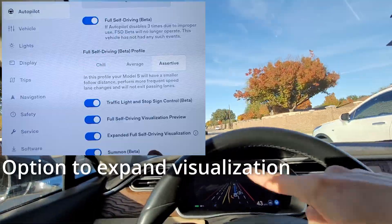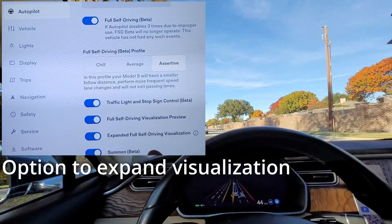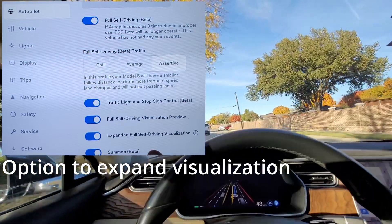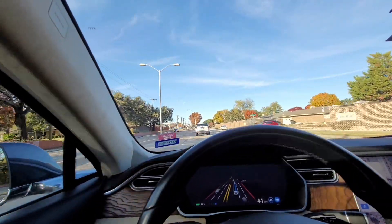If you're wondering about this view here, I did select the option to have expanded FSD visualizations, so that's why it's taking up the whole screen. I think it looks pretty cool. That is an option you can toggle off though if you don't like it.